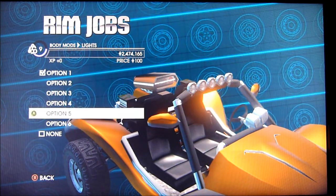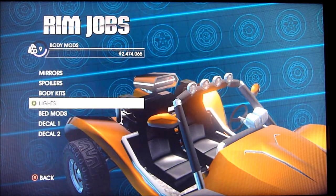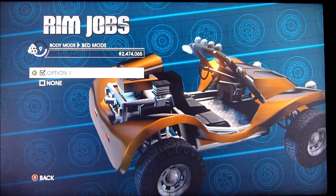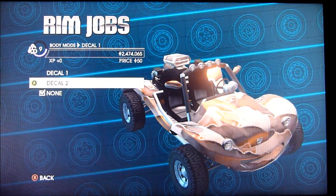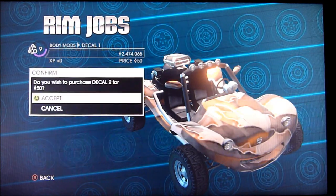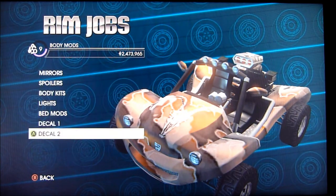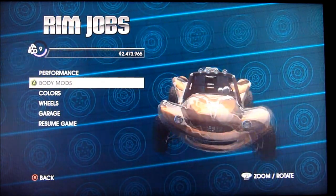Lights — I like these. You know, it looks better with them on. Decals — oh, it's a novelty car so you can put skulls and camo paint on it. I like this skull. Sweet.